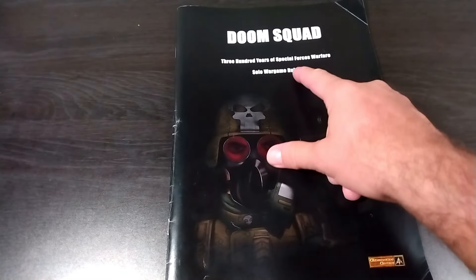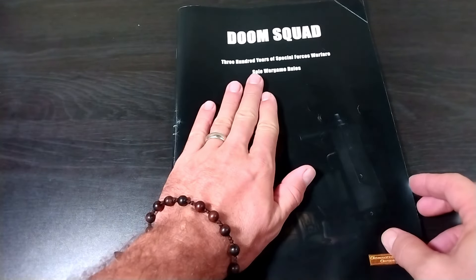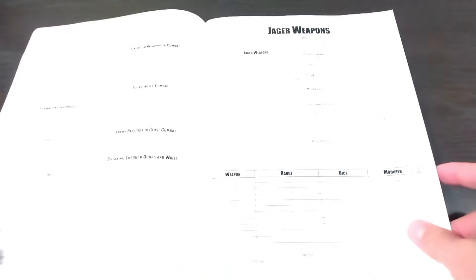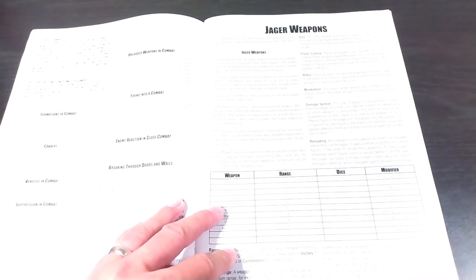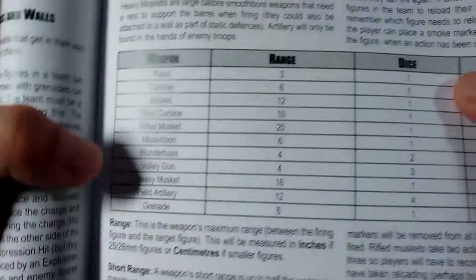Doom Squad — 300 years of special forces warfare. We've seen what the modern version looks like. Today we're going to take a look at the Jaeger era, that's what they call Napoleonics. As you might imagine, the weapons are a little bit different, and we might just see an appearance from the cavalry.